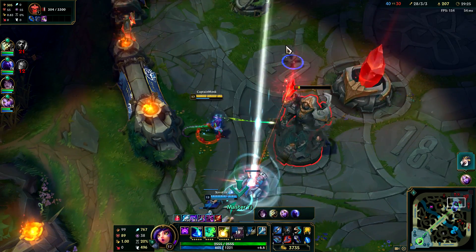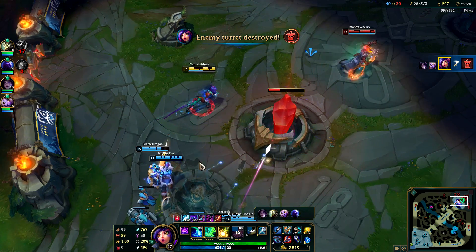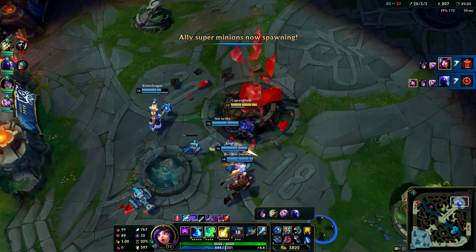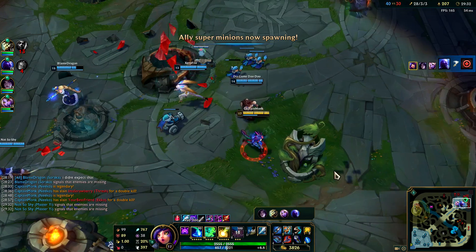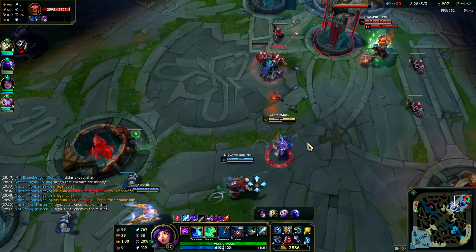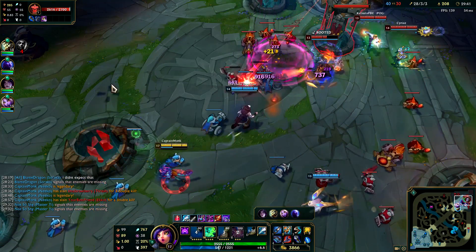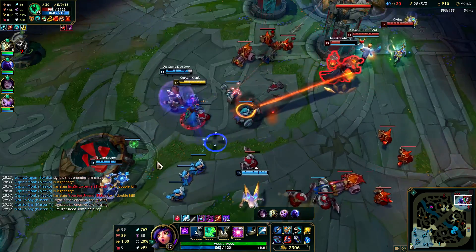If you're in lane phase, you want to line up the E against the minions so you hit the champion for the third hit. Udyr's just pushing. Oh, got him — God, with that one! The Ryze snare coming through.